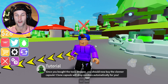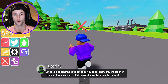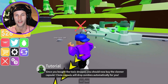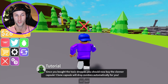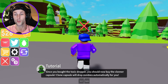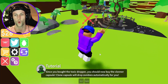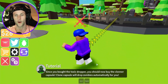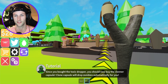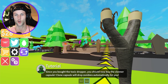Now it says we can buy the cloner capsule — clone capsules will drop zombies automatically for you. How much does that even cost? It costs 300 bucks — are you serious? This is going to take a while. Once we get the cloner capsule, we won't have to constantly go back to the tier ones — they should generate out of the dropper automatically. We're actually going to use our slingshot because I want to see if I can get this tier two out of the way — he's really bothering me when I'm trying to get the tier ones.